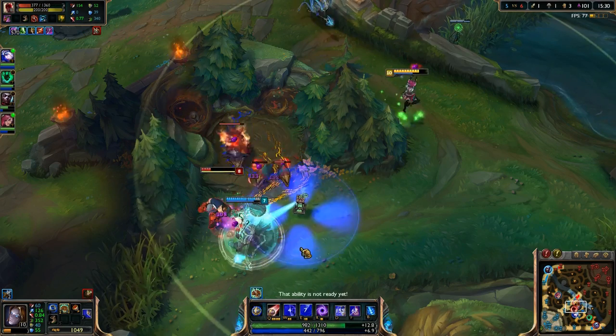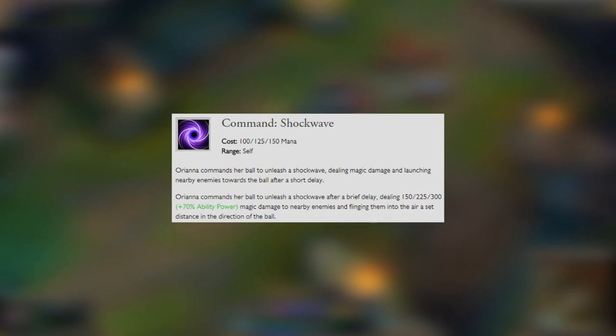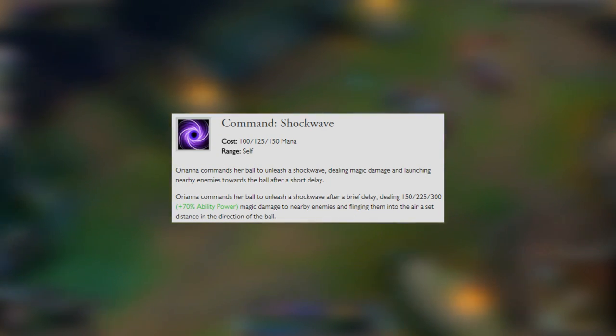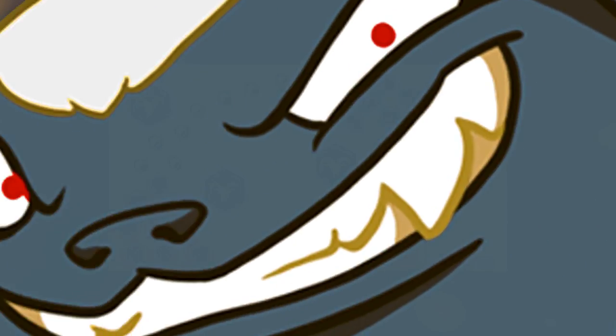And finally, we have Orianna's ultimate, which is Command Shockwave. Orianna commands her ball to unleash a shockwave dealing magic damage and launching nearby enemies towards the ball after a short delay.